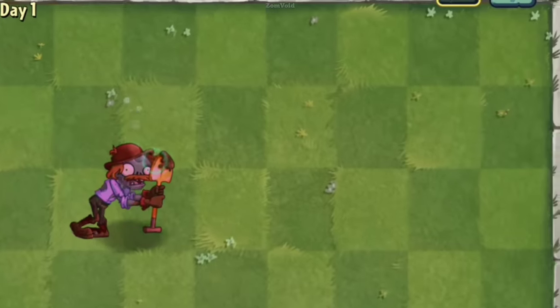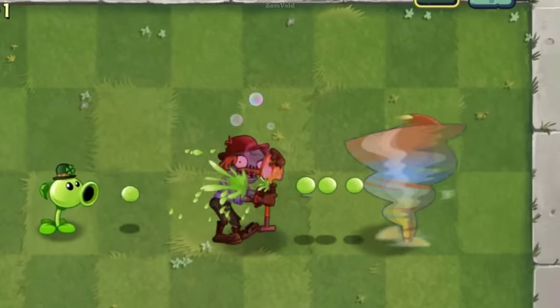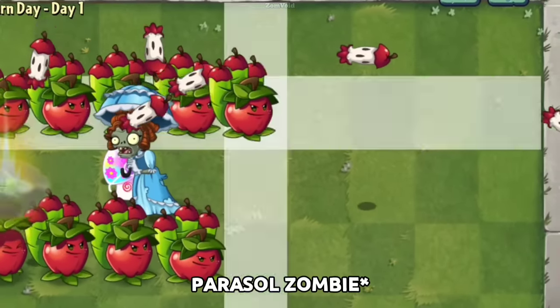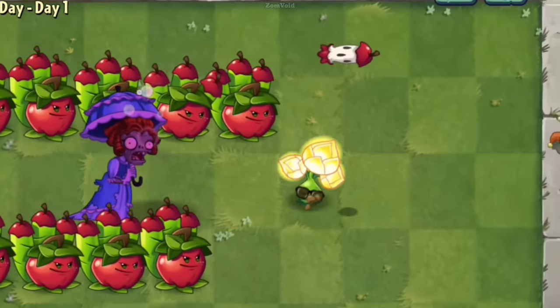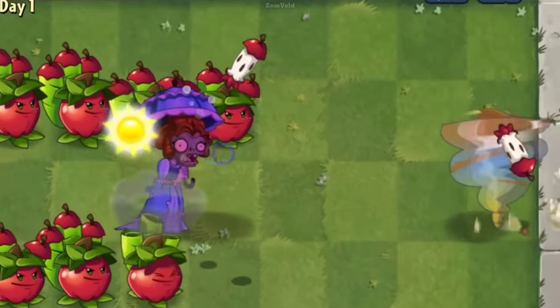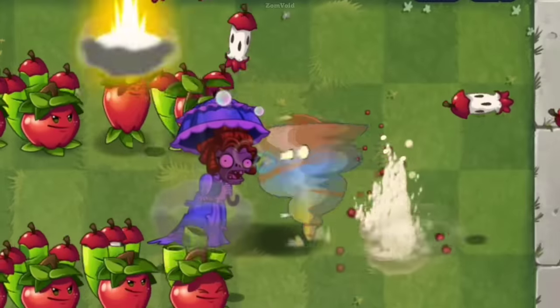An Excavator zombie can also be turned into a friend and block Jester's reflected projectiles. But perhaps the most interesting interaction occurs when you pit a hypnotized Jade zombie against a Jester zombie. If the Jester zombie reflects a lobbing projectile, it can be deflected by your hypnotized Jade zombie, who will use its powerful umbrella to deflect the attack.